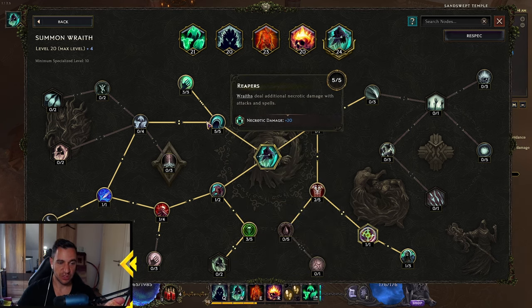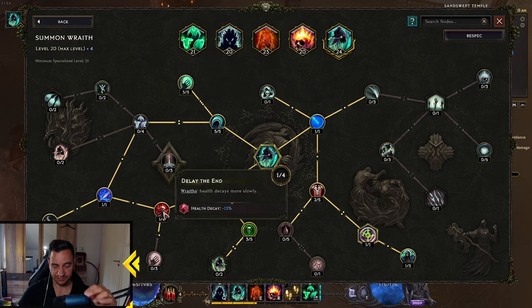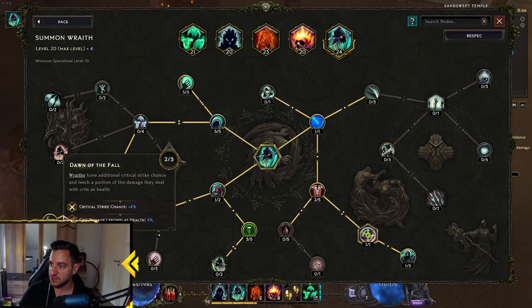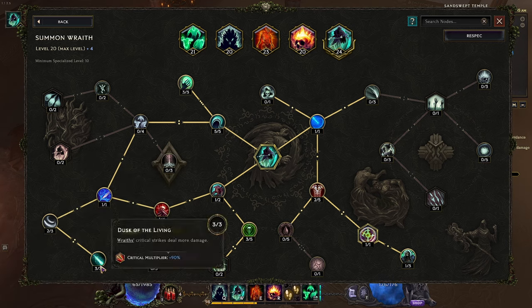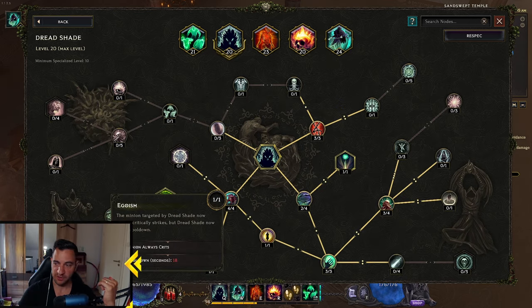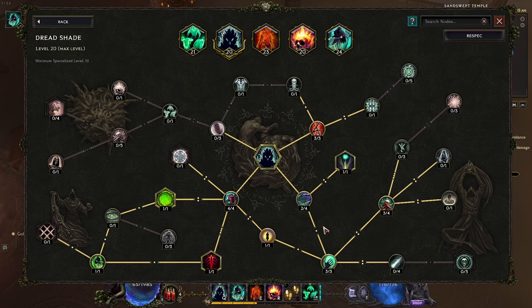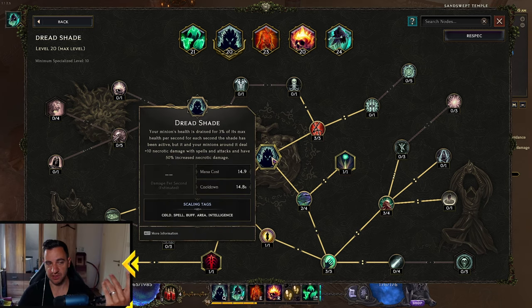Then you want to max the Necrotic Damage, because that is his crit damage and Necrotic Health Leech, so he stays alive. Going down this route gives you crit chance — we don't need that because we always crit — and then crit multi, which is what we need. Down here is the key thing: if you have never played the Rathlord, this node makes sure the minion always crits on the Dreadshade. Very key. Everything else just increases his damage. The Egoism node in the bottom left makes sure he always crits — that's what we want.